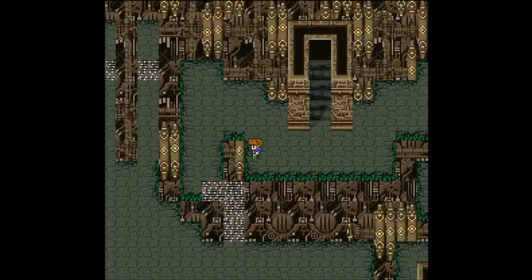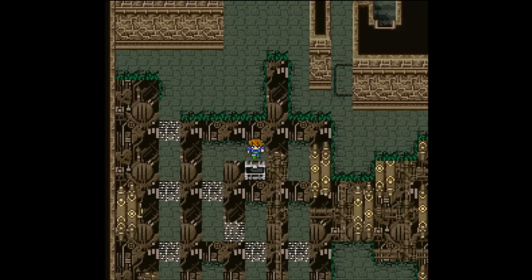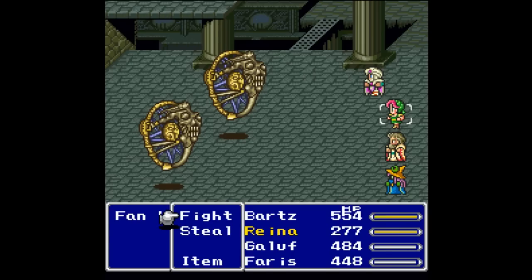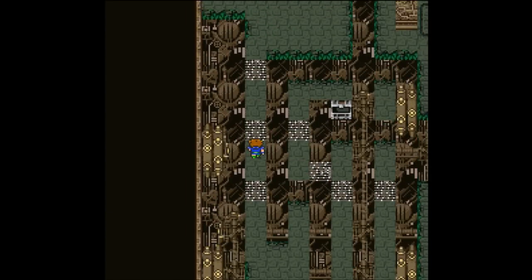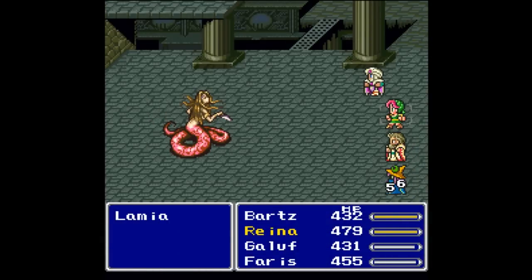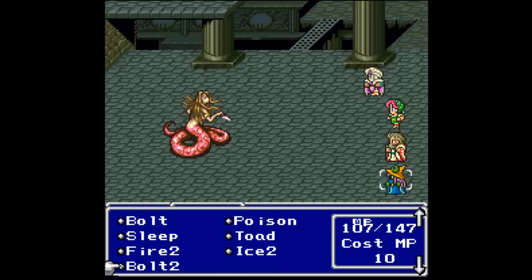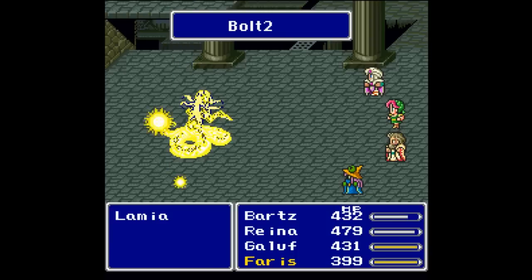You get 207 gil, 117 experience, and 1 ability point — I'll take anything I can get. We head over and grab an Elixir from a chest. I don't think there are many new enemies left. This dungeon reminds me of the end dungeon design in Final Fantasy 3. Let's continue on — there are a couple more enemies to find, including a Lamia, which we've definitely seen in previous games.